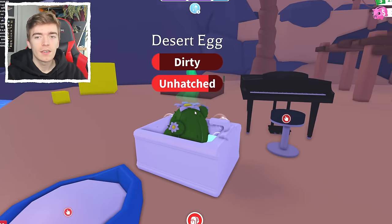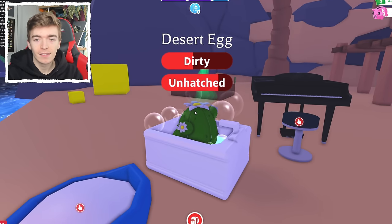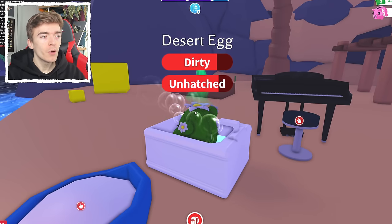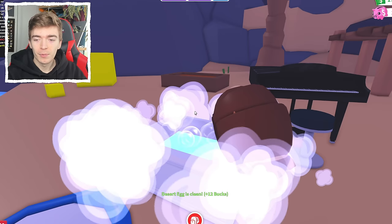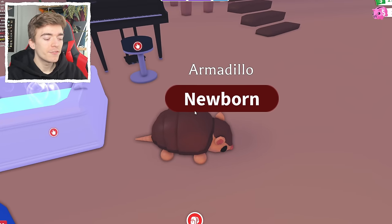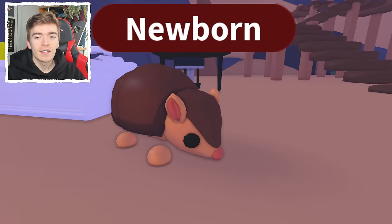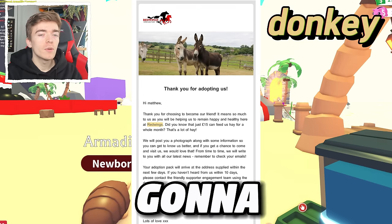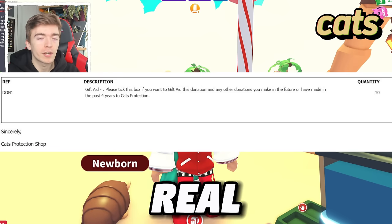We are on to the final task of the Desert Egg. I have my fingers crossed for a legendary — honestly no clue what we're gonna hatch, but hopefully it's a good pet. An armadillo! That is a very interesting pet to go and hatch. If you want proof that I actually did donate money to these charities, I'm going to put some screenshots on screen right now to authenticate that these were genuine donations and real adoptions.